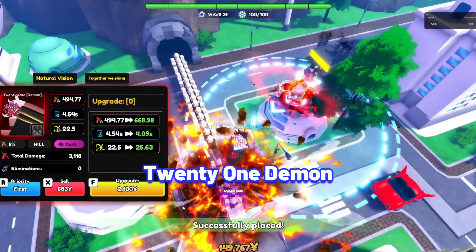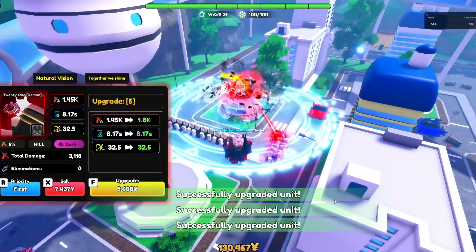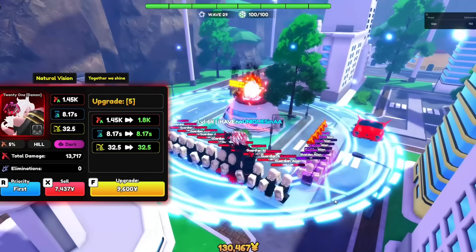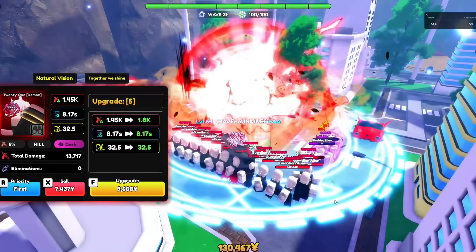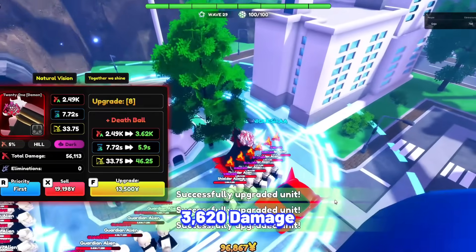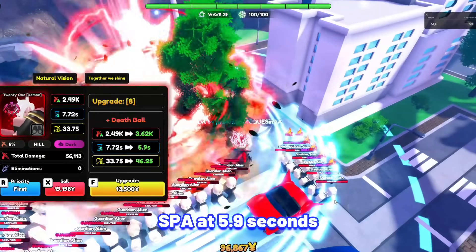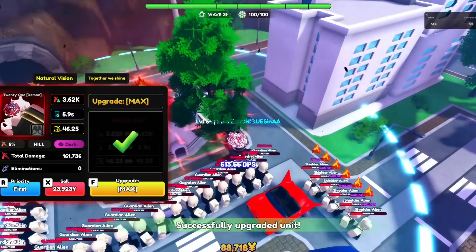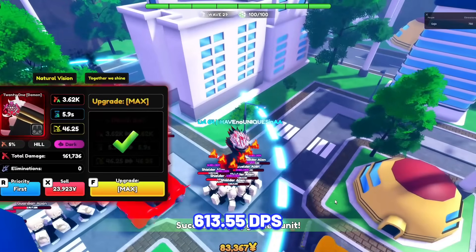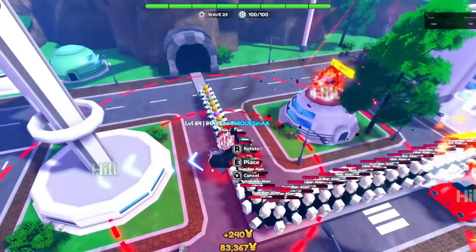Next is 21 Demon. Android 21 is one of the best AoE units with her insane passives and damage at later upgrades. 21 Demon's stats at max upgrade at max Alar: 3,620 damage with her SPA at 5.9 seconds, making her damage per second at 613.55, which is extremely good, especially with her insane passives and AoE.